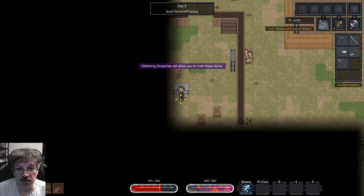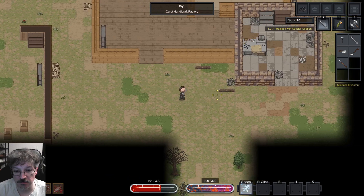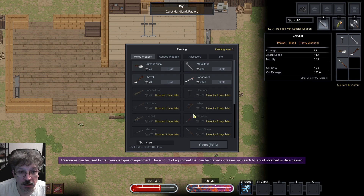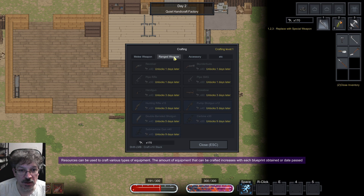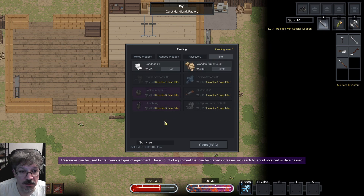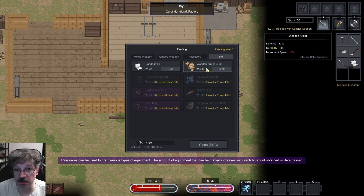They have blueprints. Does that mean I can come back over to the workbench? Maybe craft that stuff? Oh, there's ranged weapons, accessories. We can make bandages! Wooden armor? Yeah, yeah, yeah. Can we clip it? Can you destroy items? Oh, you can drop it.